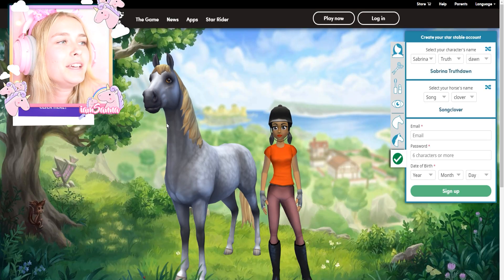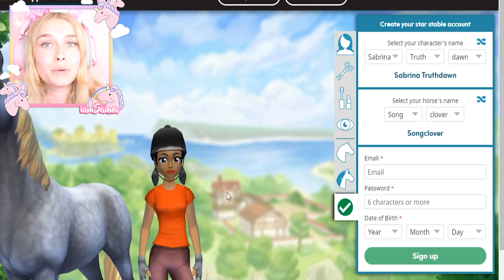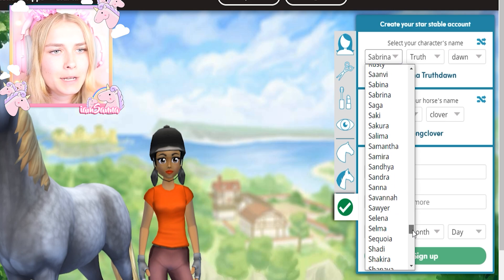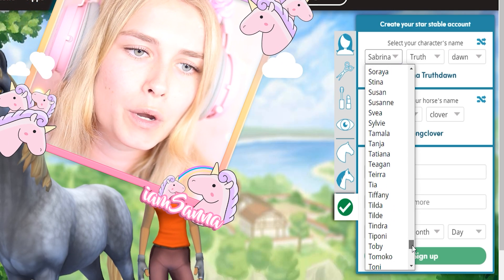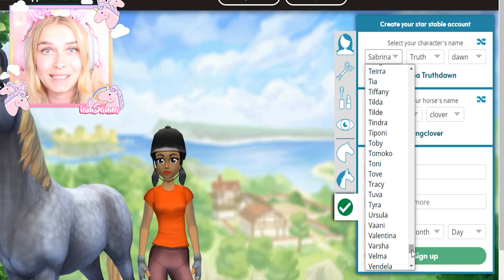Here we are at the Star Stable register area. First you need to create your character, which you can choose a name for. I have already made an account but I wanted to show you guys exactly how you do it, so after this video you can go and play it right away.